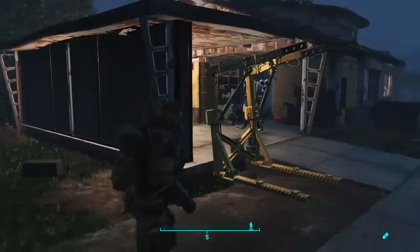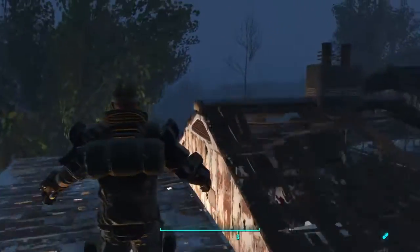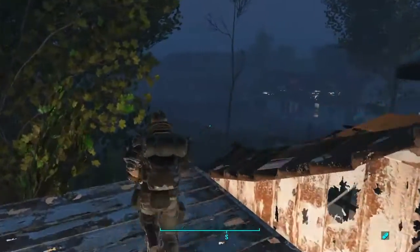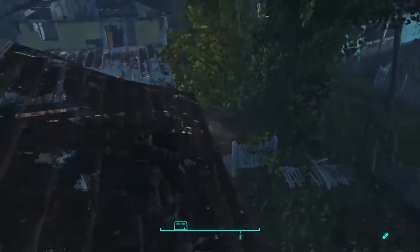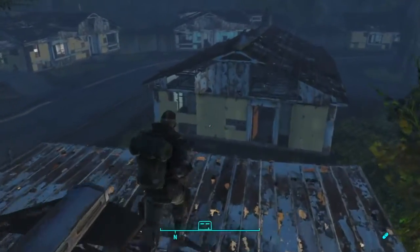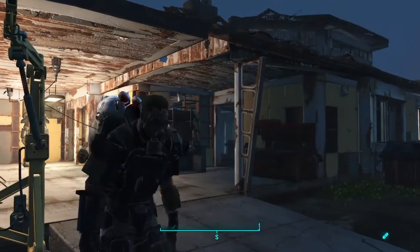The first step is obviously you need to have Codsworth unlocked and he needs to be able to be your companion. All you have to do is, the second you get out of the vault, come home, do a little mission with Codsworth, and there you go — he's able to be your companion.